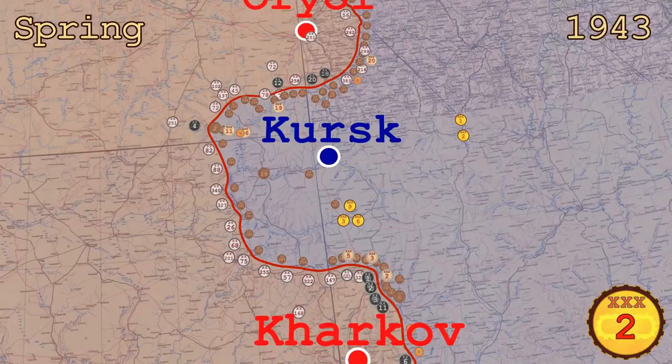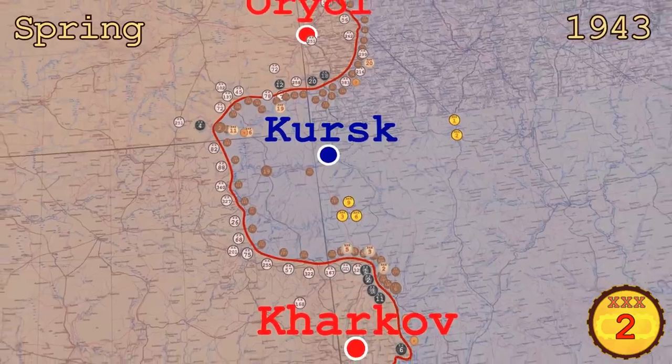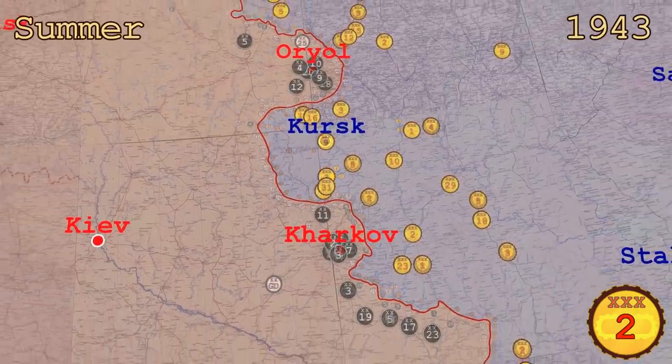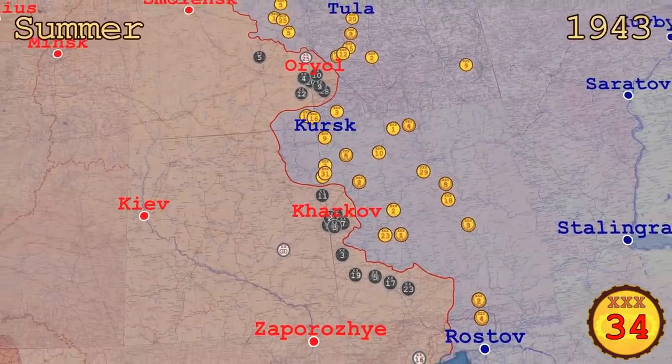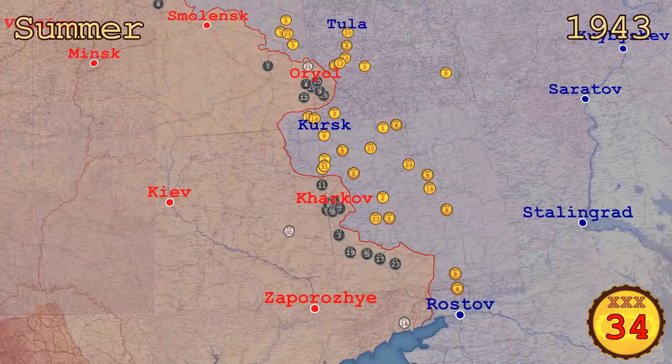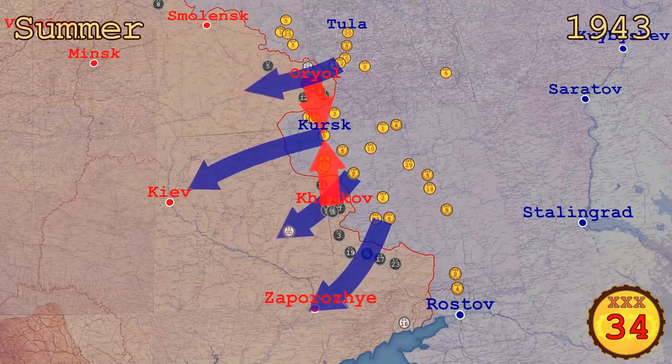After the thaw ended, neither side could go on the offensive as their tank forces were depleted. It took three months to build them up once again, and by the summer of 1943 the Soviets had formed 34 armored corps while the Germans had gathered 20 tank divisions on the southern part of the Eastern Front. These large armored forces would clash around the town of Kursk in the largest tank battle in history. But that is another story.